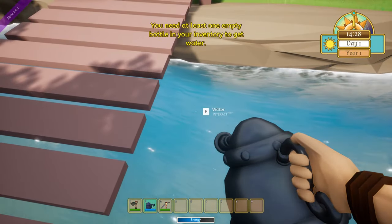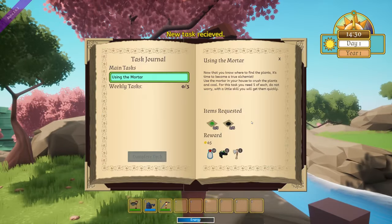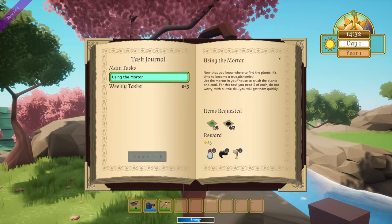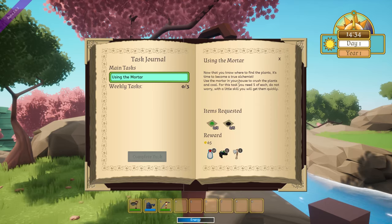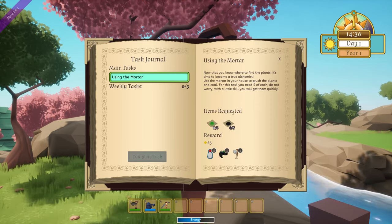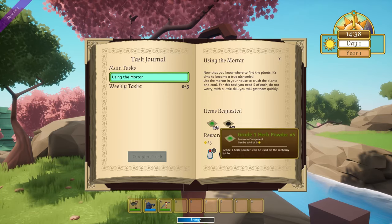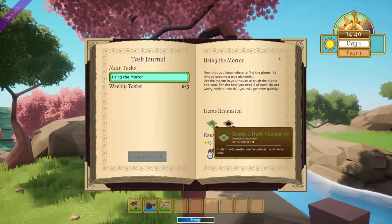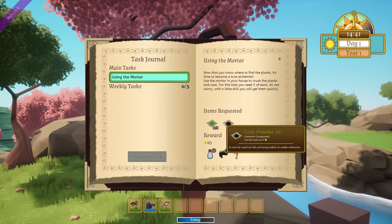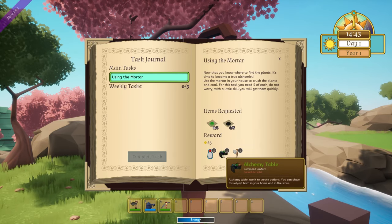You need at least one empty bottle to fill up — so you have to have a bottle, which is strange. Next task — 'Using the Mortar': now that you know where to find plants, it's time to become a true alchemist. Use the mortar in your house to crush the plants and coal. For this task you will need five of each — do not worry, with a little skill you will get them quickly.